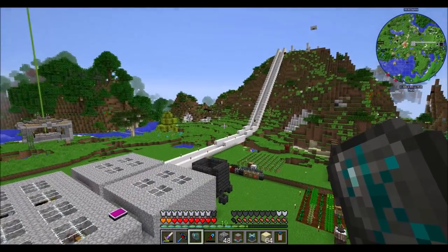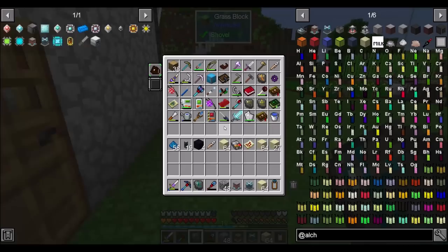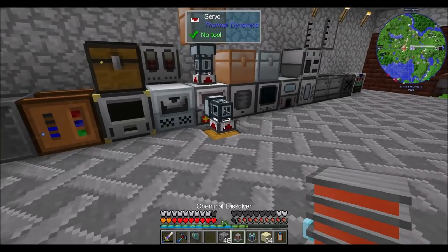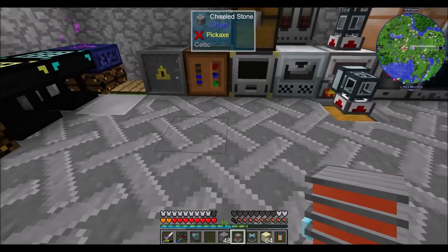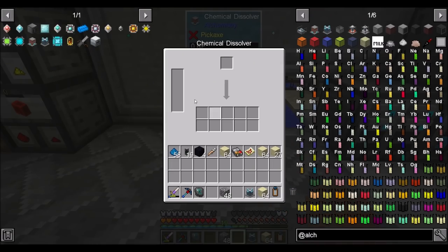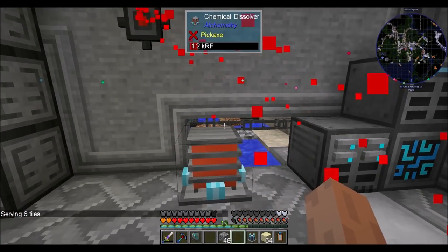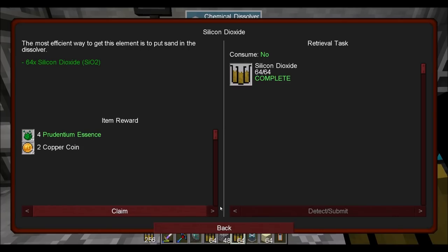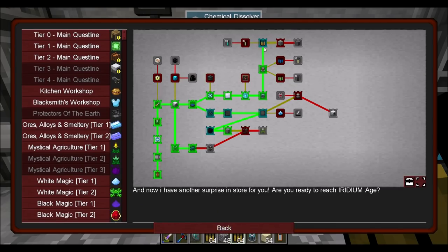Why didn't I ever put a mana steel rod on this shovel? I should. So the chemical dissolver is what we'll use here. If memory serves, this thing doesn't need a whole lot of RF. Quest complete — silicon dioxide! As you can see, we get a lot of stuff from this. We can look at getting water, oxygen, and cellulose, which we can get from most plants and break down into carbon and a few other things.